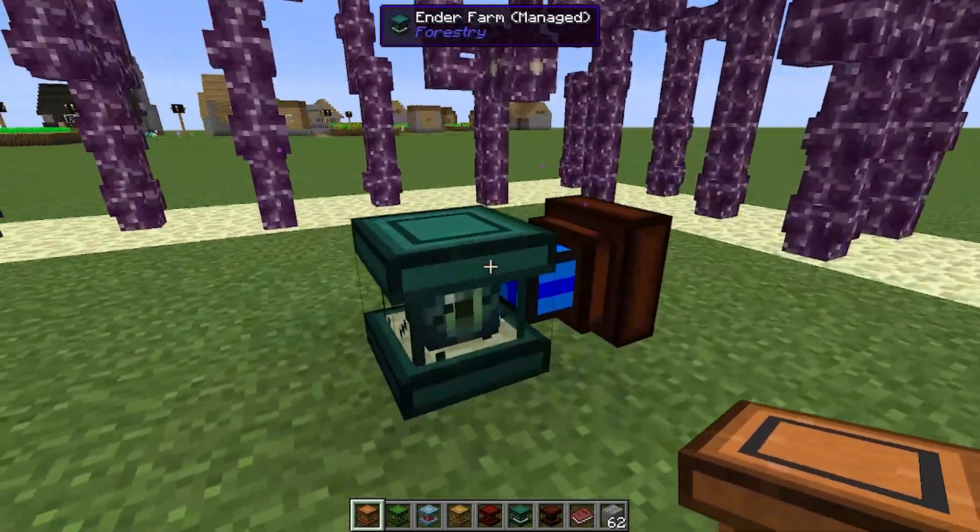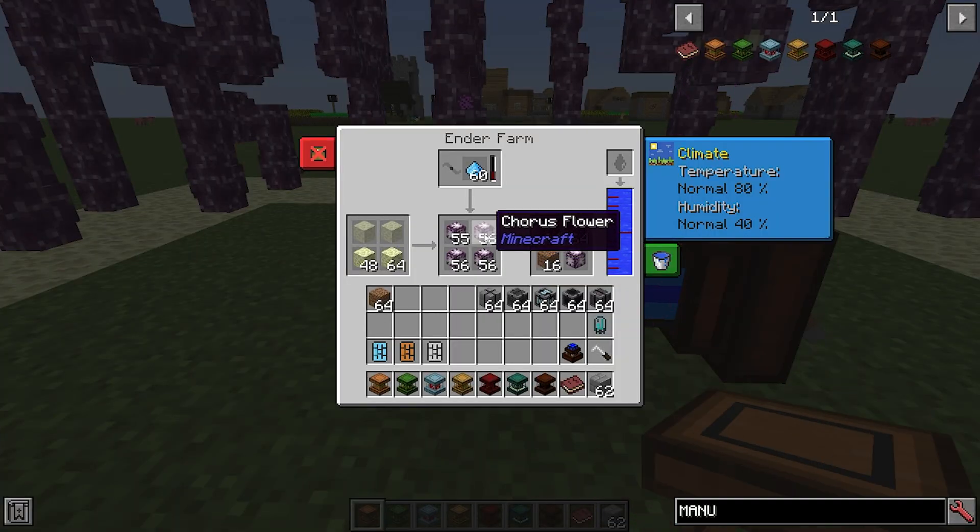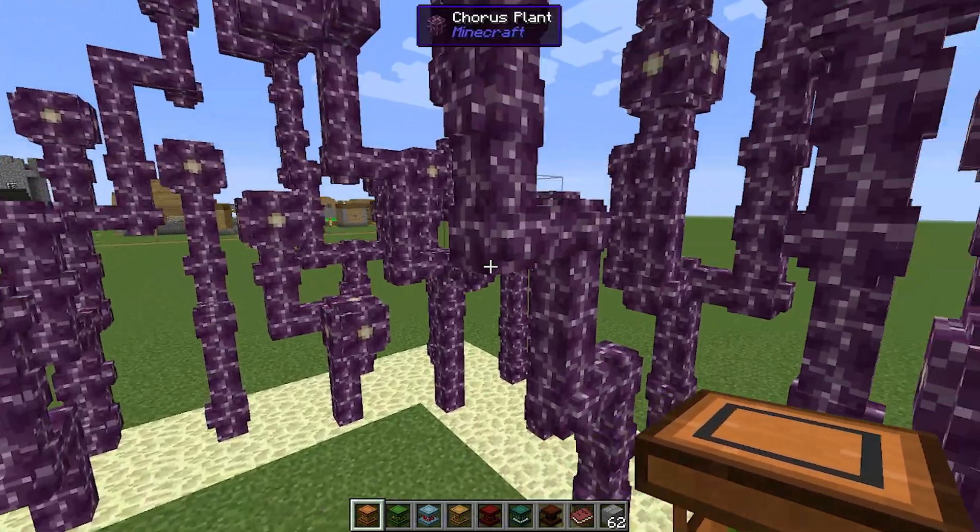Lastly for the managed farms, you've got the ender farm. You can use this for chorus flowers or ender lilies, and this is going to want end stone. That's going to give you the chorus flowers, etc. here, which is pretty cool.